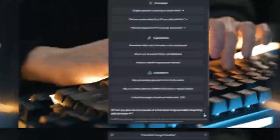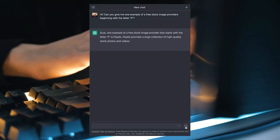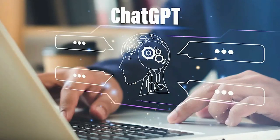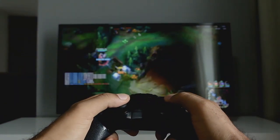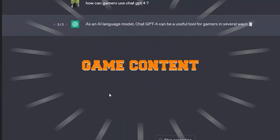Let's start with the basics. GPT-4 is a language model that uses artificial intelligence to generate human-like text. It's built on the same principles as its predecessors, but with significantly improved performance and accuracy. So how can gamers use GPT-4 to enhance their gaming experience? Well, one way is by using it to generate game content.